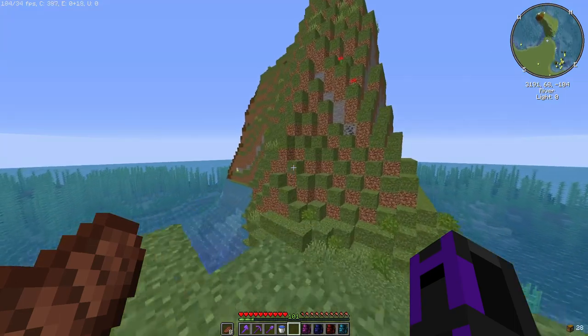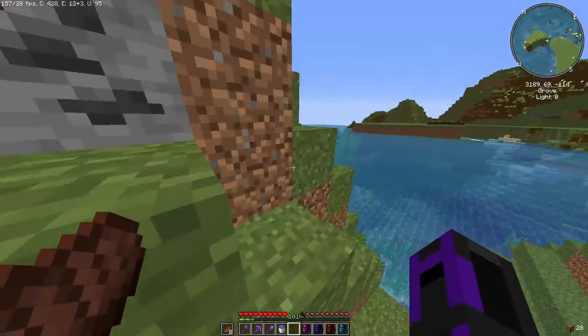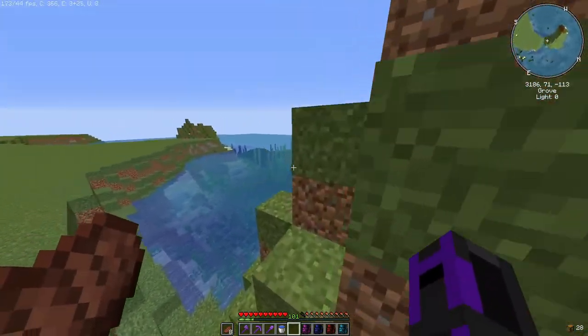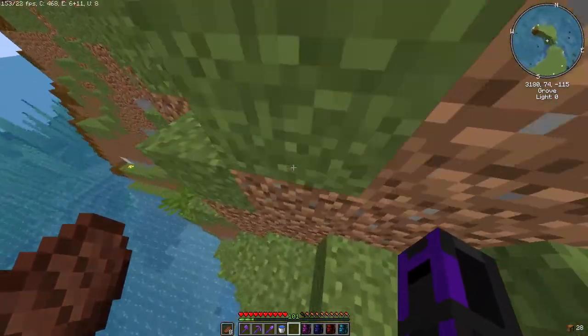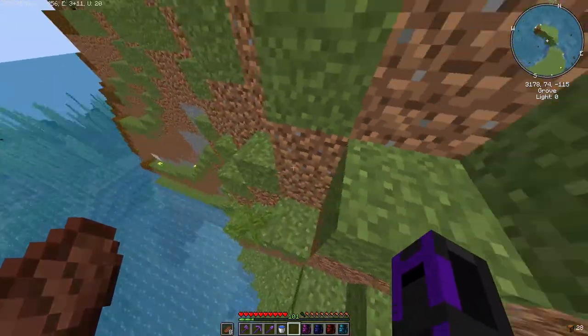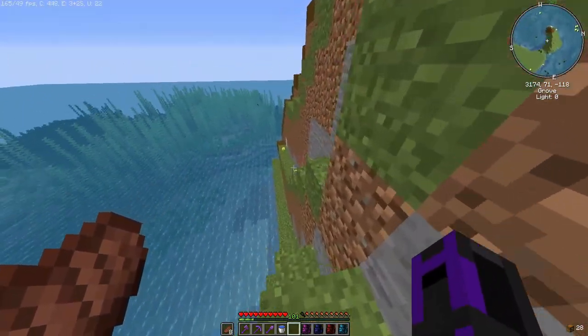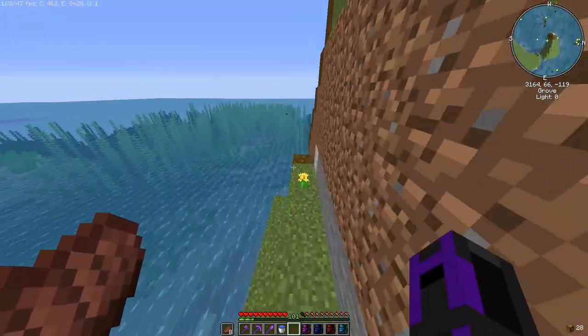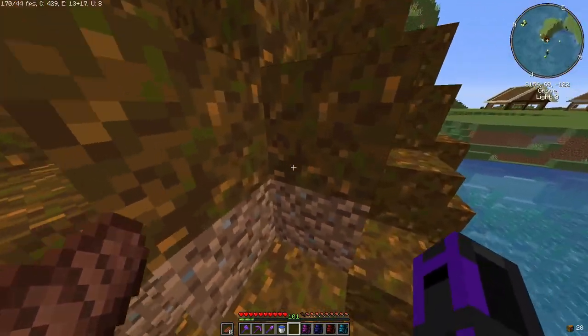Hey everybody, it's your boy Elite, and welcome back to episode 39 of the Modded Series. In this episode, we're going to make this island here into a volcano. Yes, you heard me, we're making a volcano.